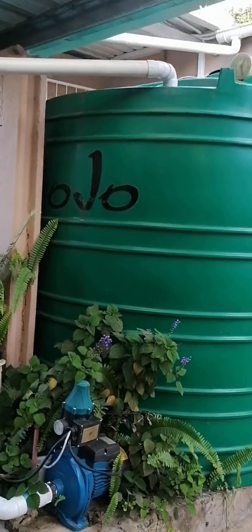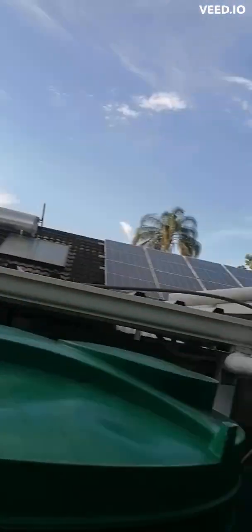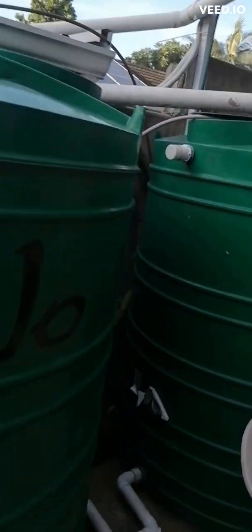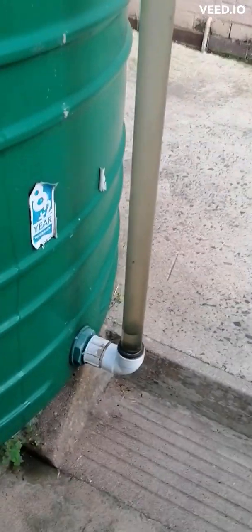I'm showing a video to show you my JoJo setup. There are two JoJo tanks basically running like a battery, with a connection between the two at the bottom, collecting the rain from both this side and that side from two properties. I've also got a level sensor over here and a solenoid switch which has been triggered from a contact inside the JoJo.